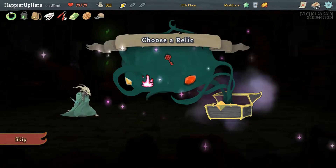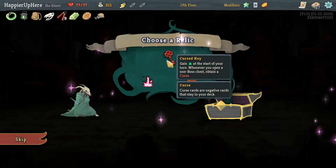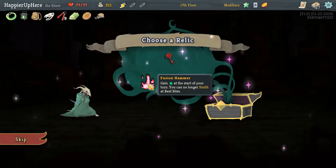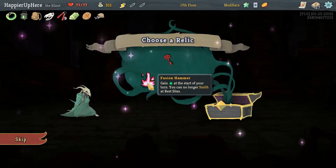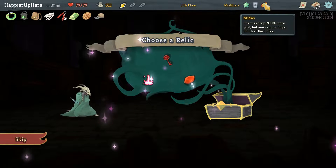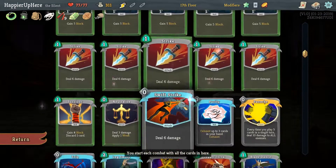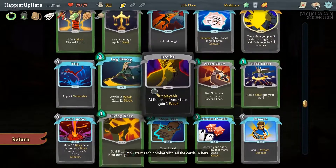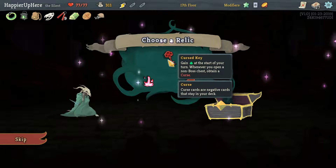We're also not getting the Pauper modifier. I'll take Curse Key — every time you open a non-boss chest, put in a curse. Actually, Fusion Hammer is basically energy without a downside since we can't rest anyway. But Curse Key would guarantee us at least two more curses, and then we'd just need to find two other curses in our path. Let's do Curse Key because I do actually want to get to five curses.